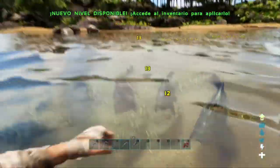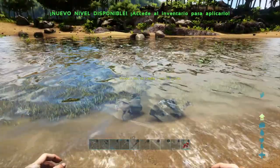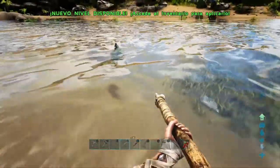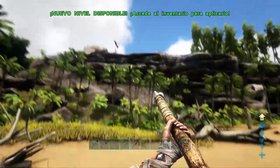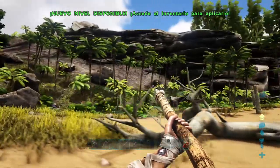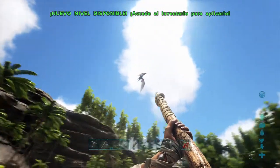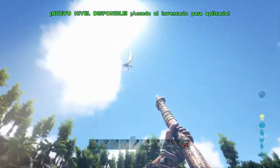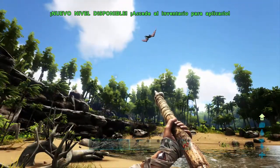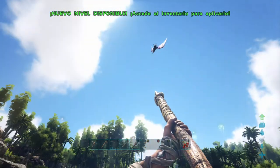¡La piraña! Las pirañas son un peligro, ¡eh! Vienen y son duras. Tened cuidado cuando os metáis en el agua, por las pirañas. Vamos a intentar pillar al Pteranodon con la poleadora, lo que pasa es que tengo solo cuatro flechas. Yo creo que si no es muy alto con cuatro flechas lo dormimos.